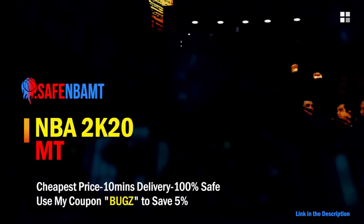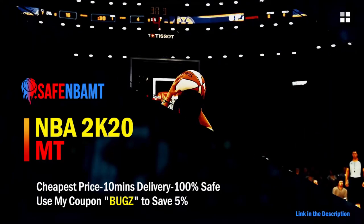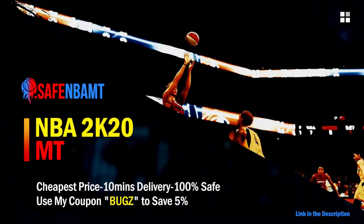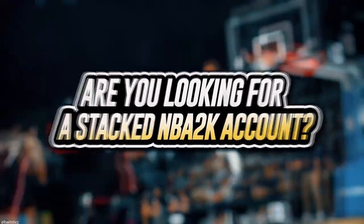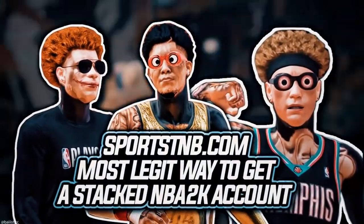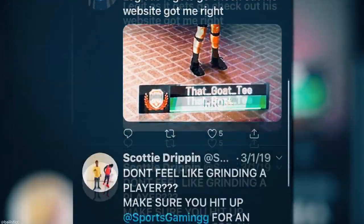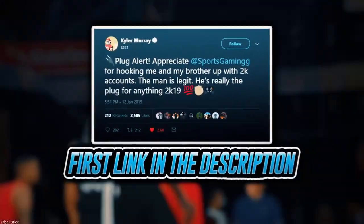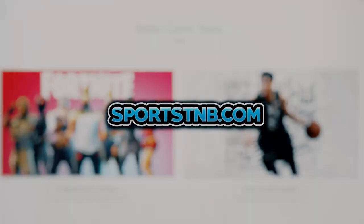What's good guys, if you want cheap, fast, and reliable NBA 2K20 MyTeam coins, head over to nbasafe.com and use code BUGS for five percent off at checkout. If you're looking to buy a stacked NBA 2K account with max badges and more, visit sportstmb.com — he's been in the community for years and has hundreds of reviews. Click the first link in the description to get your account today.